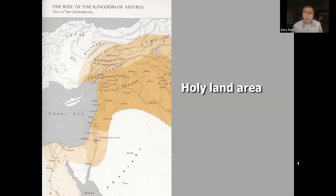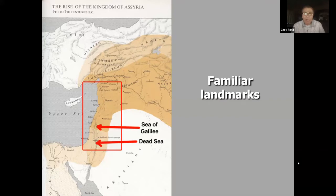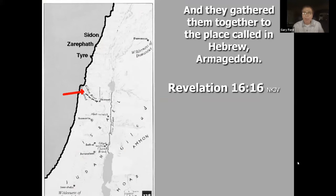Looking at an ancient Holy Land map from 900 years ago, this area is considered the Holy Land, with the Sea of Galilee and the Dead Sea as familiar landmarks. When you talk about Armageddon, you're talking about an area mentioned only once in the Bible — in Revelation chapter 16, which deals with the seven last plagues. Revelation 16:16 says they gathered them together to the place called in Hebrew Armageddon.